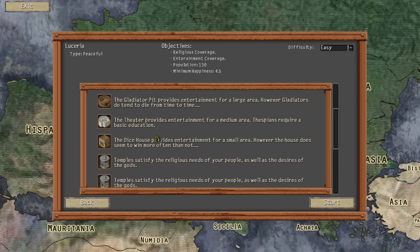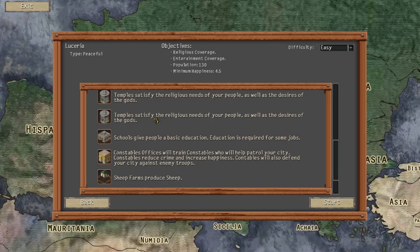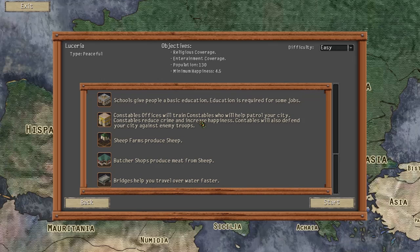Our new buildings are the Gladiator Pit, the Theatre, the Dice House, some temples, schools, constable offices, sheep farms, butchers, and bridges.